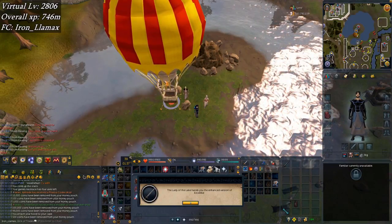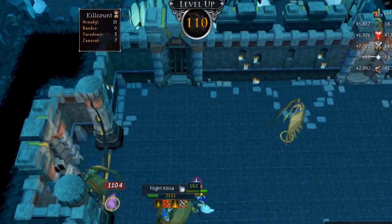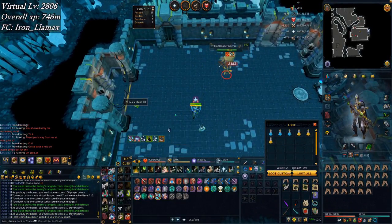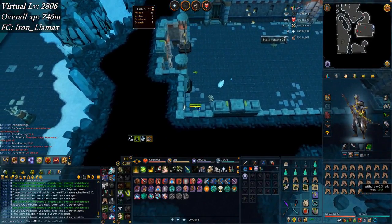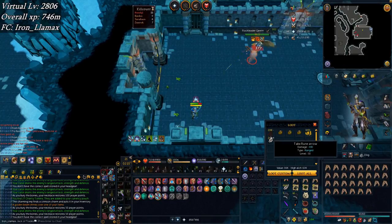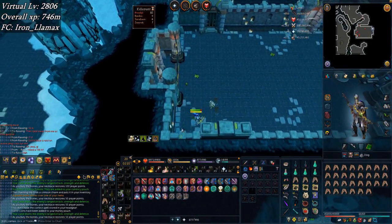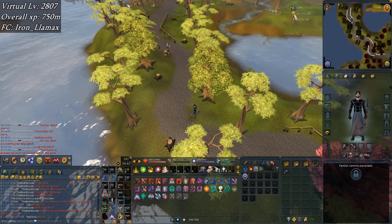Got a 110 range — that's a pretty good level. Just doing Kree'arra on an aviansie task. I want my armadyl boots eventually, but duplicates of other armadyl items are good — boss tasks are good in general. Was hoping for an actual drop, but it's just war priest of armadyl gauntlets, so I guess that's another component towards more precise 5s if I ever bother making them again.